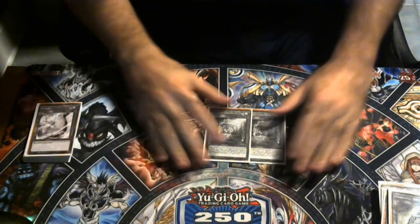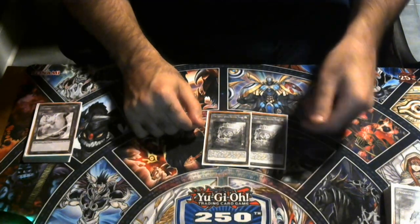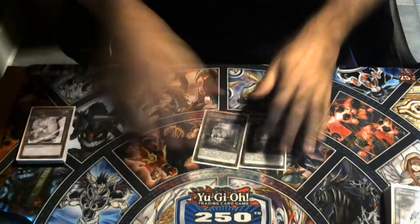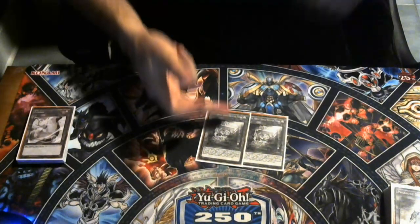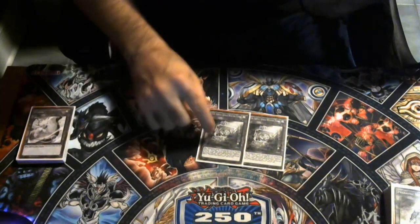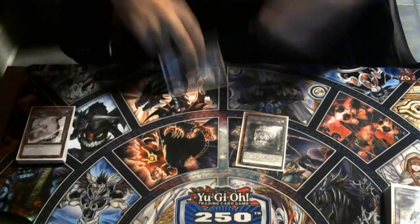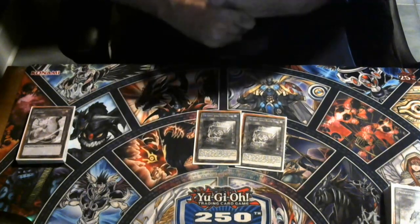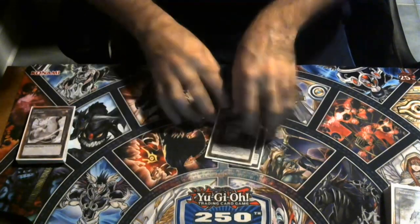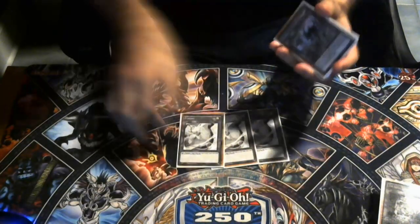We're playing two copies of the Sinful Spoils Hunter Fiend spell. I'm testing two over three but it grabs a Diabelstar monster from deck or grave to hand, which is really strong. We're also playing three Tuning because we're playing Revolution and Assault Synchron.